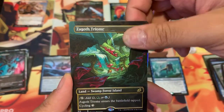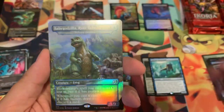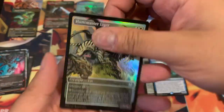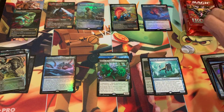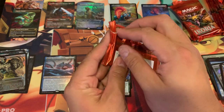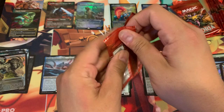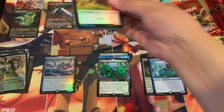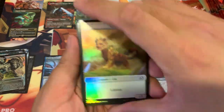That looks like a Baby Godzilla — or is that Godzilla Triumph extended? Baby Godzilla foil extended! Let's make room for this puppy — baby and daddy together. Here we go! Who cares about the showcase cards, right? Showcase foil, showcase not foil — let's put them all together.